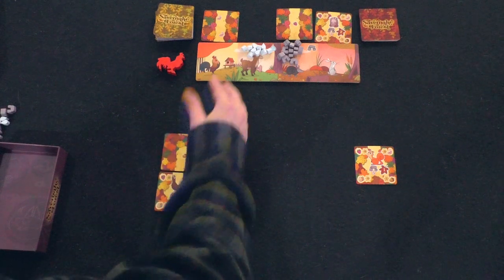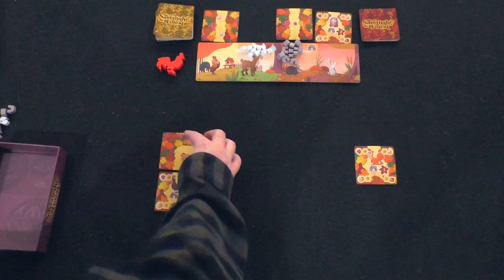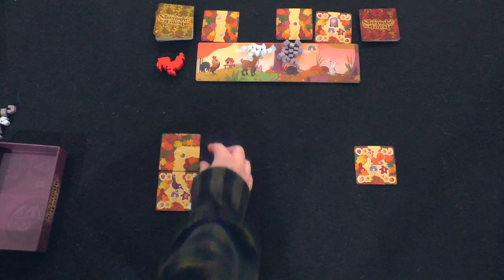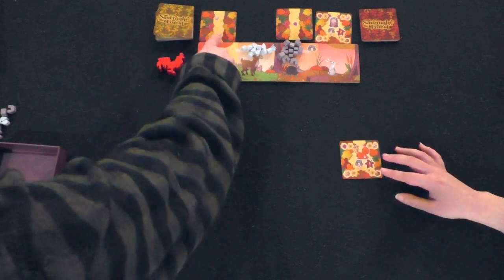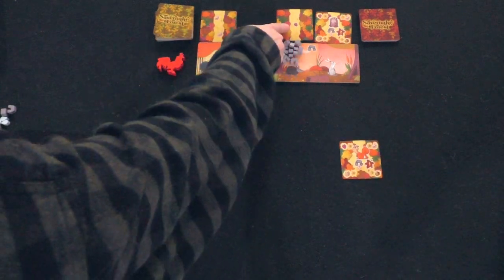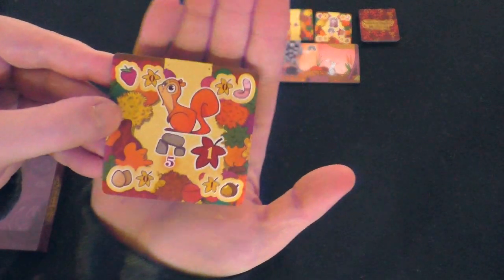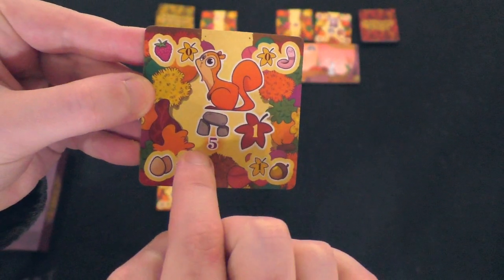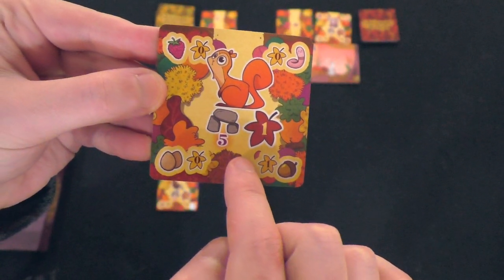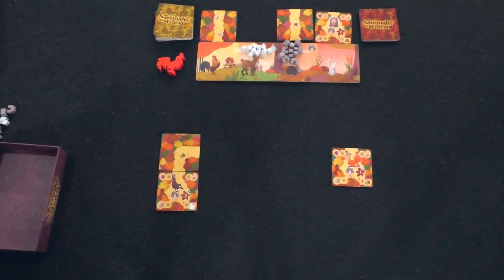Now you get to take one of the remaining three. It will get refilled at the end of the round. You can take over first player by taking the tile above the rooster, or you can get a shelter by taking that other card. This animal doesn't score a whole lot of points but it can hold five things, so it's going to need a lot of water to make use of that.